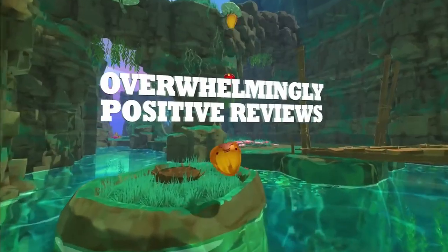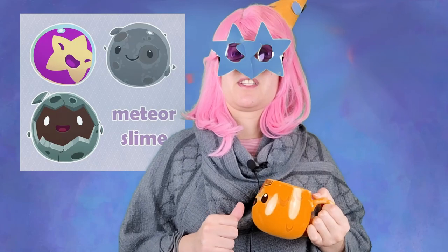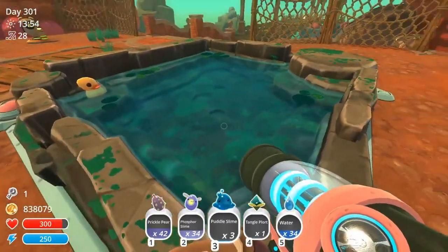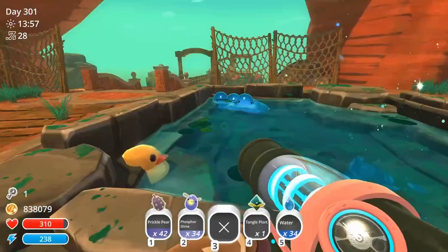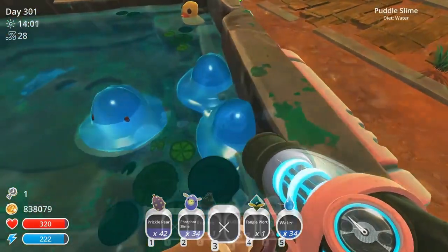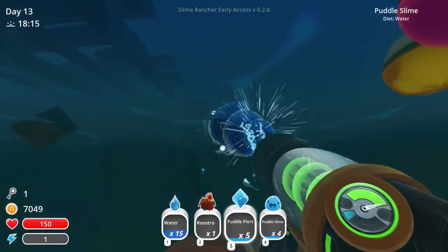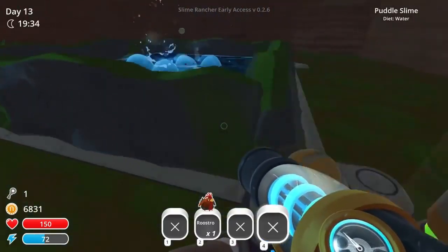Let's start with slimes, because that's the title of the game after all. There's been two main slimes that went through changes. The rest of the slimes have been very consistent since the very beginning of its development. The two slimes are the Puddle and the Meteor Slime. The Puddle in the very beginning was a lot different than we see in today's Puddle Slime. Back then, the Puddle Slime basically looked like a pink slime, but blue.